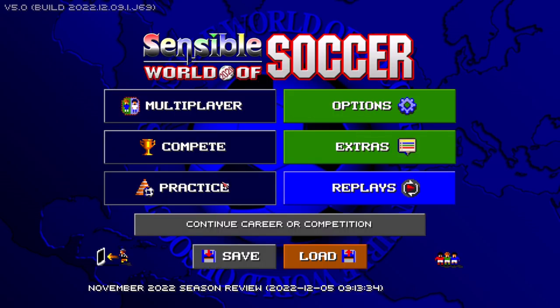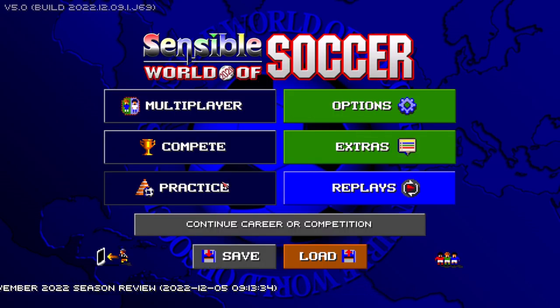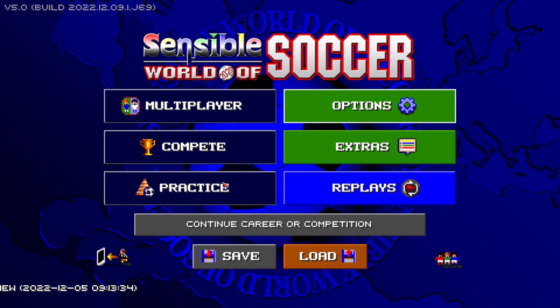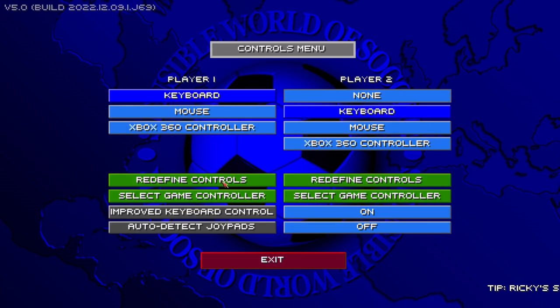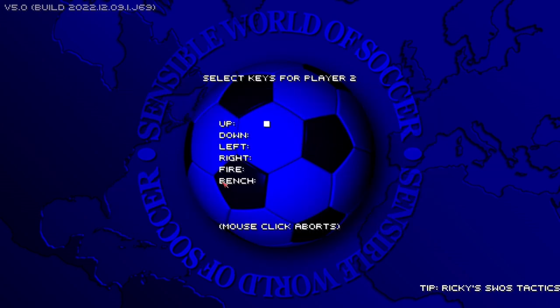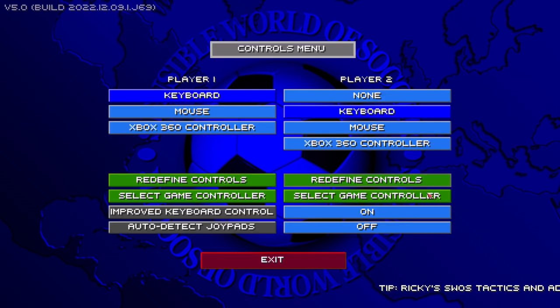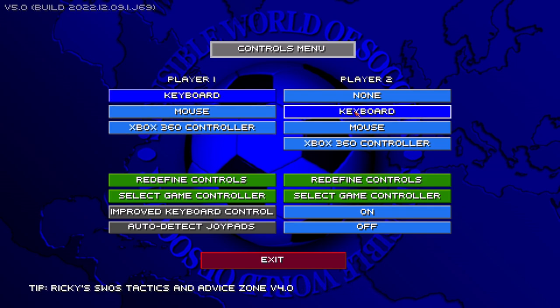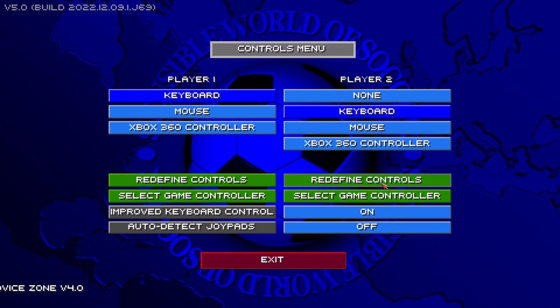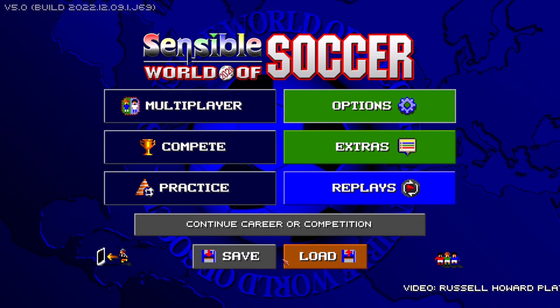So if you could comment down below, I'd like to know if you've got that working. Obviously, you can't have the same controls as player number two. Player two has already assigned the WASD keyboard configuration, so if you wanted to use that as player one, you'd have to redefine the controls for player two for keys you're not going to use. But yeah, keyboard works absolutely fine.